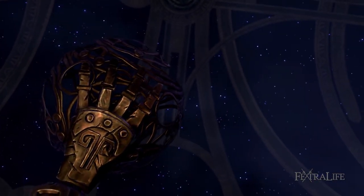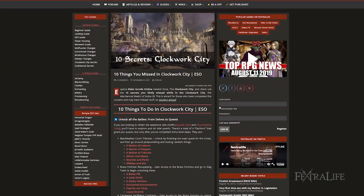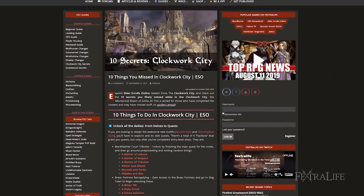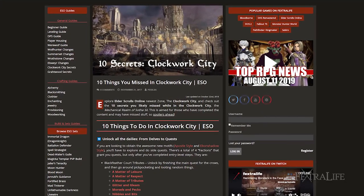Explore one of the many zones of Elder Scrolls Online, the Clockwork City, and check out the 10 secrets you likely missed while there — the Mechanical Realm of Sotha Sil. This is aimed for those who have completed the content and may have missed things, so spoilers ahead.